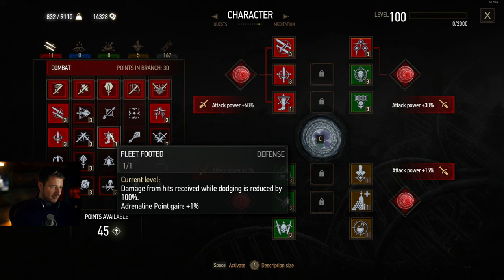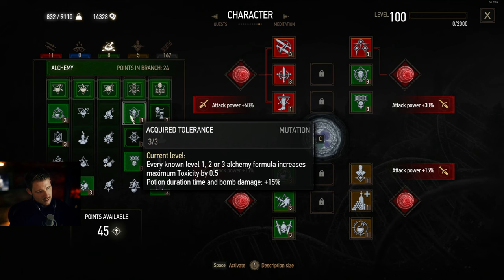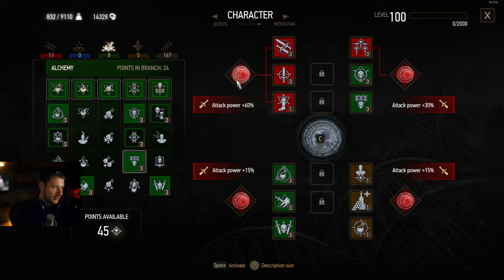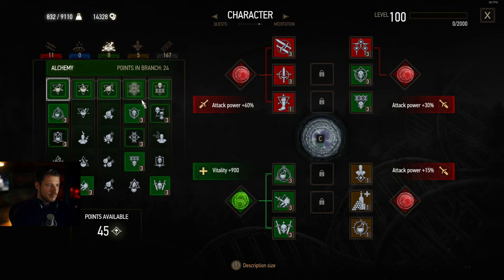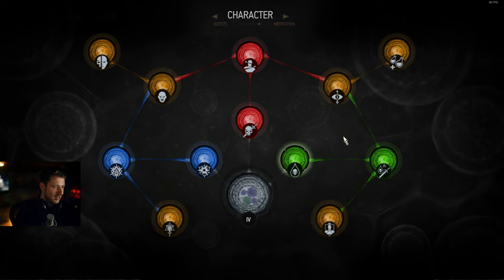The core of the build is found in the Alchemy tree. We pick Heightened Tolerance and also Acquired Tolerance to increase our toxicity level so we can use potions and decoctions all the way. We're also picking Synergy, which increases our attack power further. In the last row of the Alchemy skill tree is Killing Spree — you get 100% crit chance with every strike after killing three foes. This will happen quite often with groups like Nekkers, wolves, or bandits, though it may not trigger in boss fights. It's so nice to crit all the time.